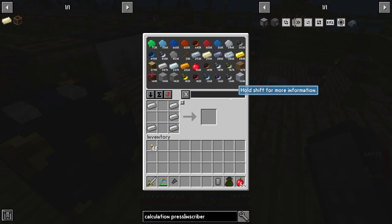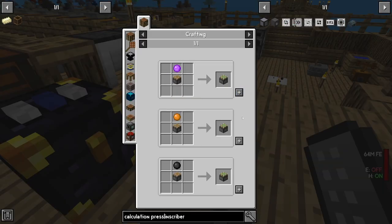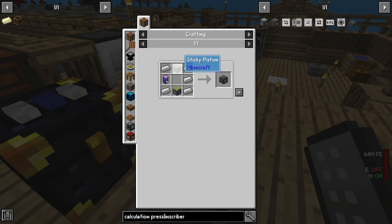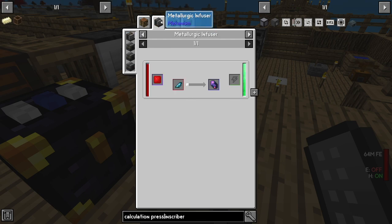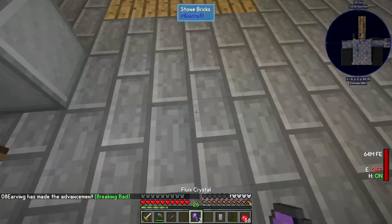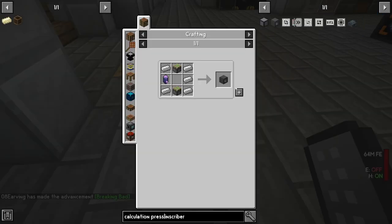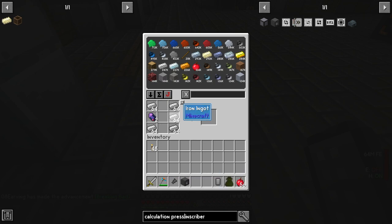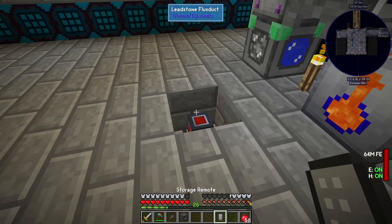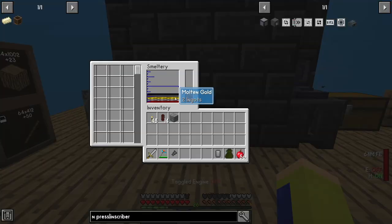Looking up the inscriber recipe — it's just sticky pistons on top and bottom, so I'll craft two sticky pistons manually. We also need fluix crystals, which you get by combining minerals with redstone. With redstone on the left and the mineral chunks in the crusher, that gives us fluix crystals. That should be enough to make an inscriber, which does need power, so I've run a fluix duct underneath our base and I'll place the inscriber here.